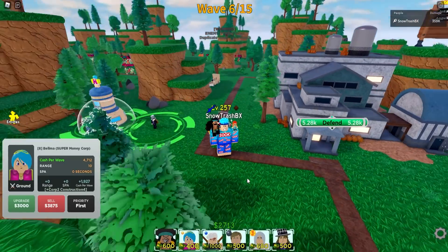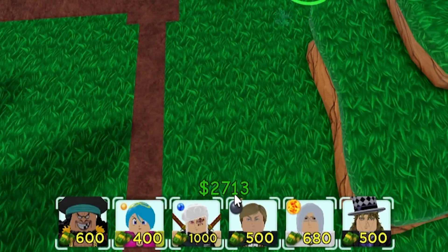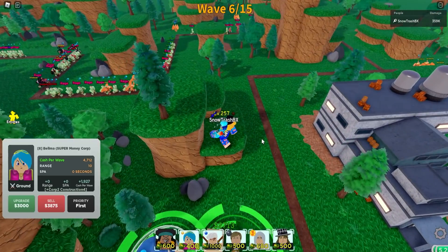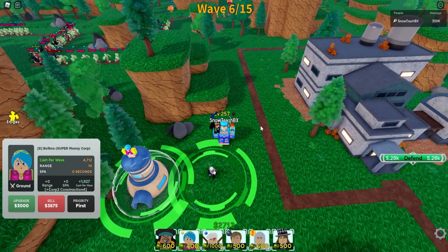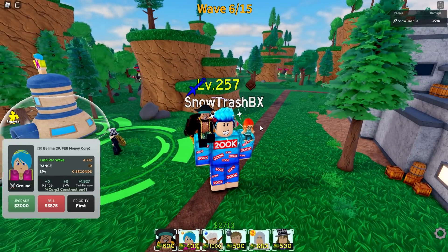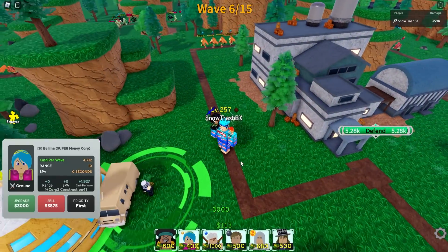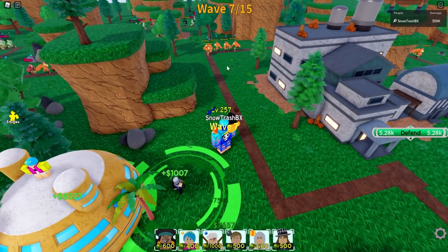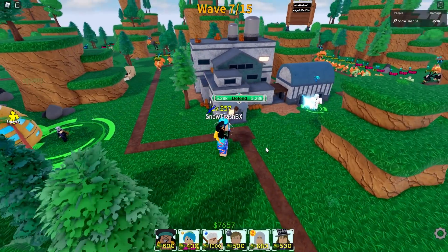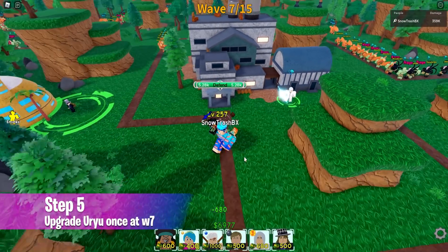Our priority here is to upgrade our Bull Mama first, and we are only lacking 300 cash. That is really obtainable, so we're just gonna wait for that. If ever you have a lower level farm, just try to make sure that you're upgrading your farms efficiently. We now have 3000 cash. Once you have already reached wave number seven, just upgrade your Oryu to upgrade number one.